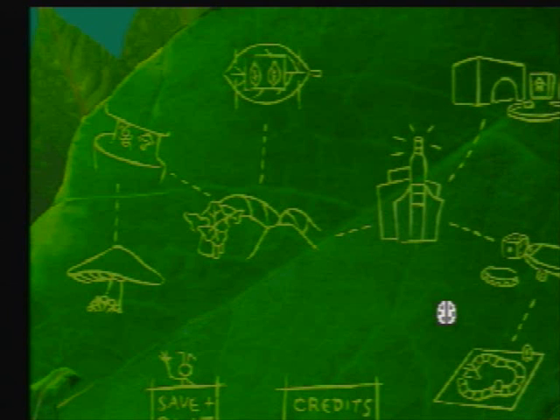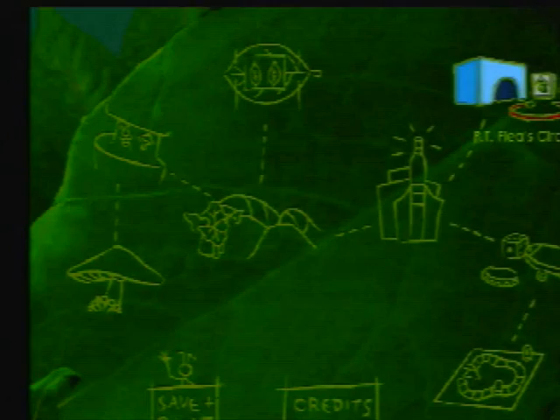Hello, this is GOI Games, welcome to part 5 of my walkthrough of It's a Bug's Life 2. In this part we are going to be getting the fifth item, which is the thimble for the grasshopper contraption. We're going to P.T. Flea's Circus.